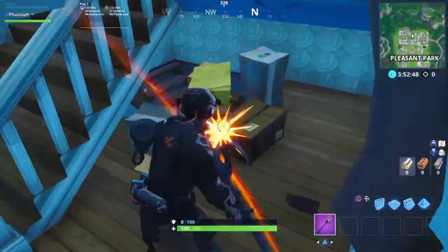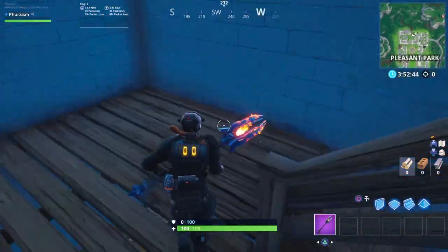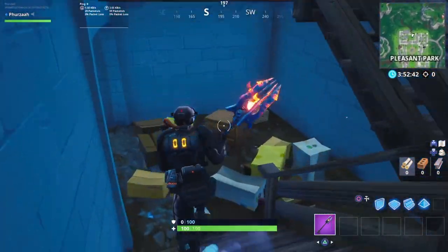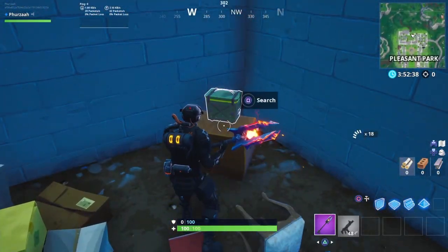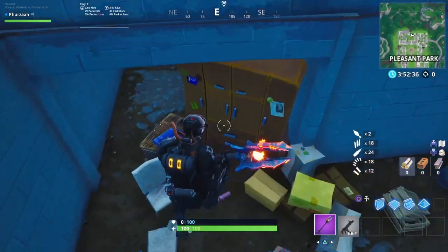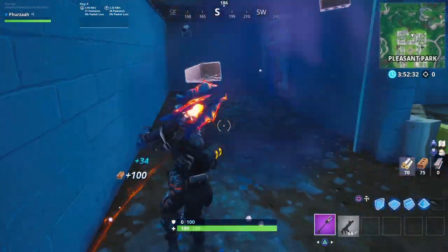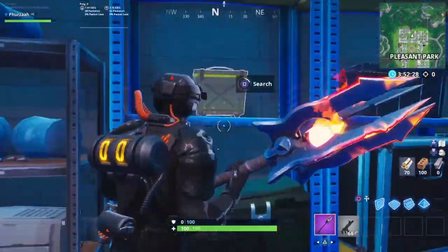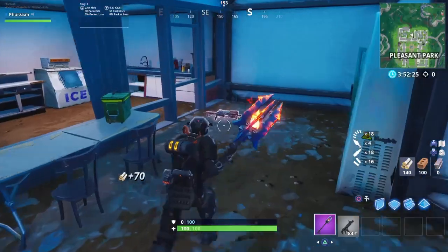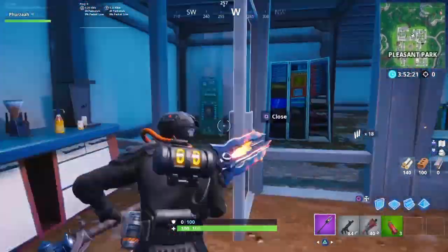Another hidden map change I want to talk about is at Pleasant Park. If you go to this house shown on screen, you can enter a hidden area underneath the stairs. Once you go down it's actually quite spacious — it seems like it's actually bigger than the house itself. Once you break through this little barrier you'll see what I mean. There's quite a lot of loot to pick up down here.